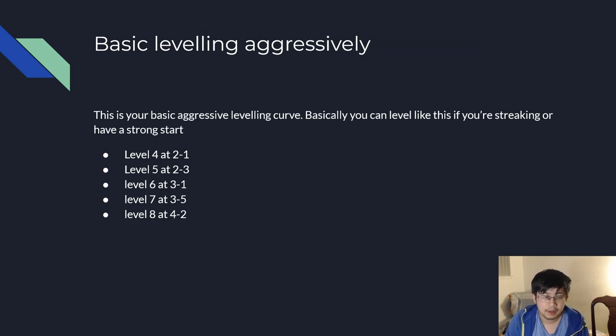Here's your basic leveling guide about doing it aggressively. You can do this either from a win streak or a lose streak. If you're doing it from a lose streak, you can disregard level 4 or level 5. From a win streak start, or if you have a lot of gold: level to 4 at 2-1, level to 5 at 2-3 — that's really early, right before the carousel — level to 6 at 3-1, level to 7 at 3-5, level to 8 at 4-2. This aggressive leveling pattern pretty much guarantees you never bottom 4 because of how healthy you are.